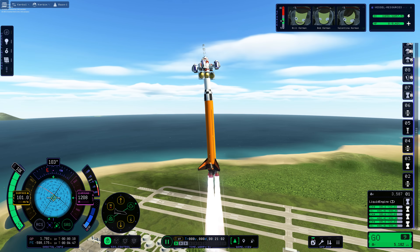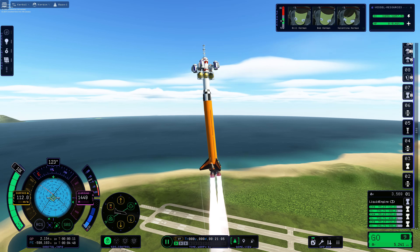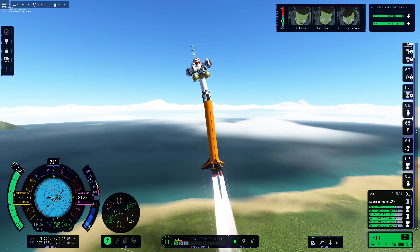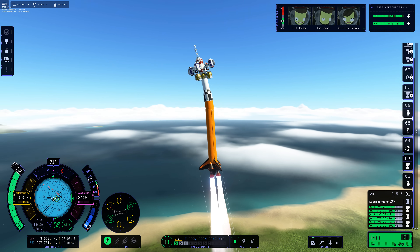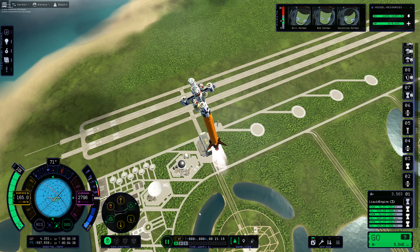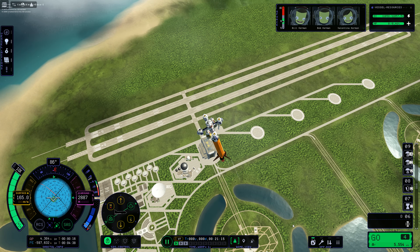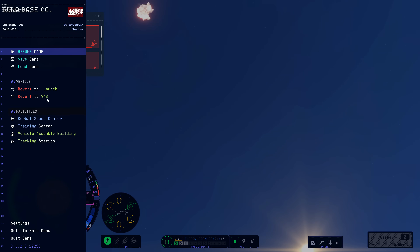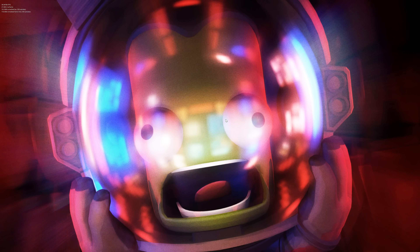I persevered, thinking we can power through this — I'm skilled enough at this game to fly a wobbly rocket. But it just kept getting worse and worse until we reached breaking point. There it goes. We've lost the flight. Wobbly rockets are a real problem. There is only really one acceptable circumstance where rockets can be wobbly, and that's when they're plushy.